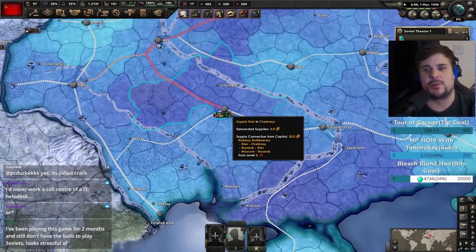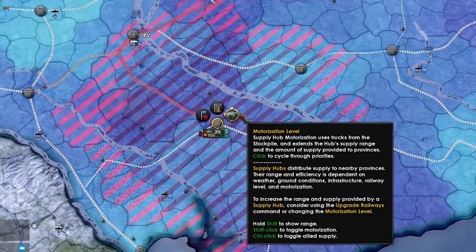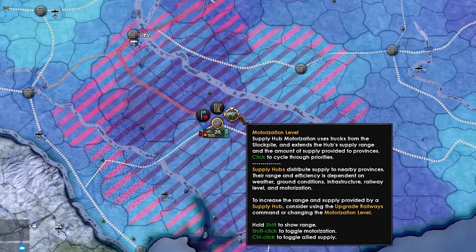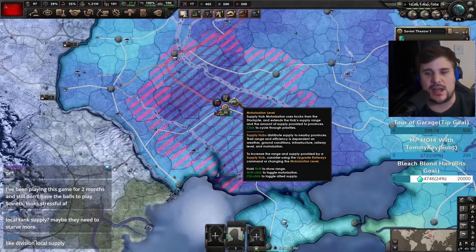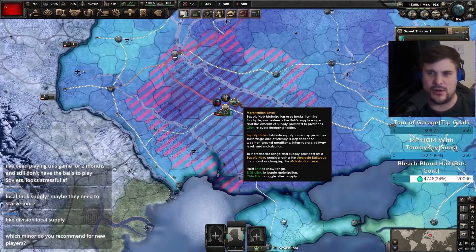To get an illustration of the supply range of a supply hub, you just hover over here and you can see the areas in purple — the deep purple illustrates full supply. When you move into the pinker areas, the supply dwindles significantly. So not only is it a sliding scale based on the amount of supplies the division has, but it is also based upon distances from each individual supply hub.